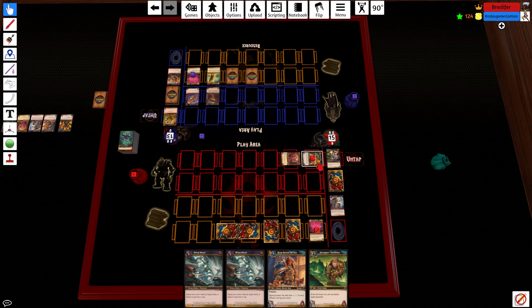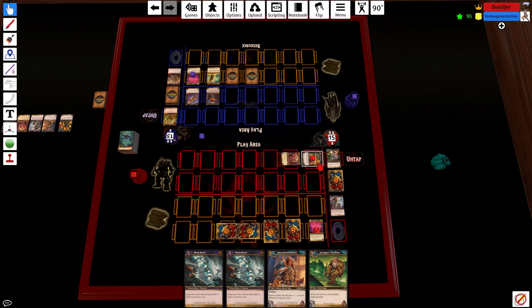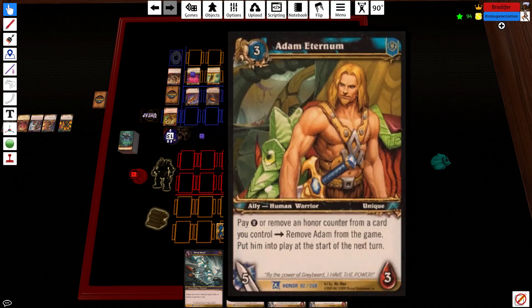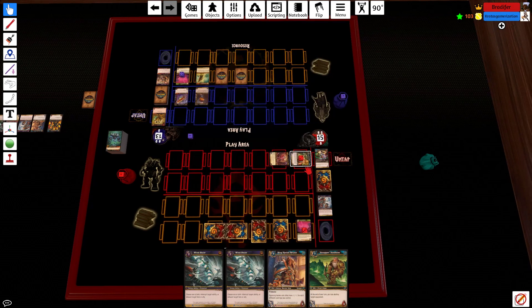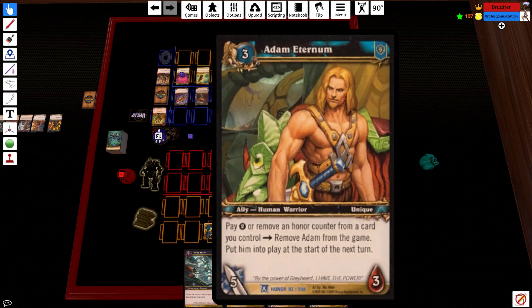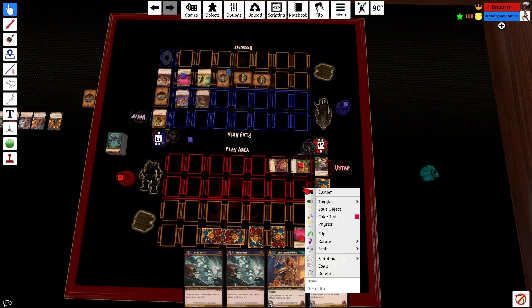Another play we could have done: during my turn I could have at the end of my own turn flickered Atom out of play, so that on my opponent's turn Atom would come back into play. Because he's unique, he'd draw me a card with the Engineer. Then he'd be untapped — being untapped doesn't really matter if it's your opponent's turn.